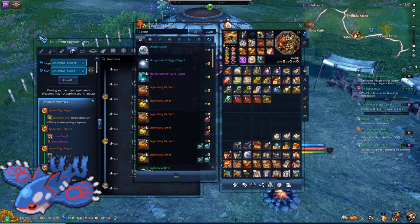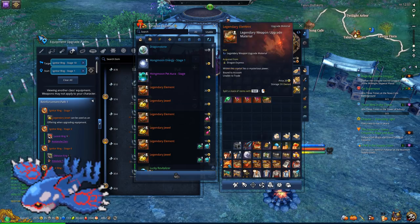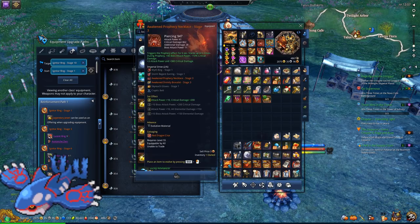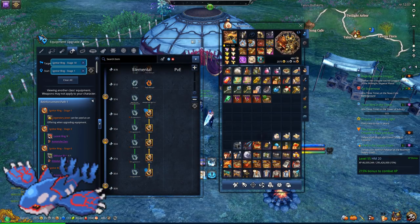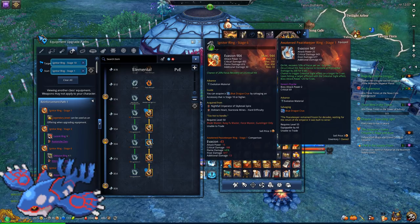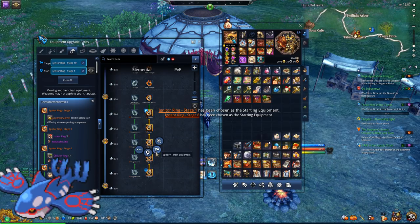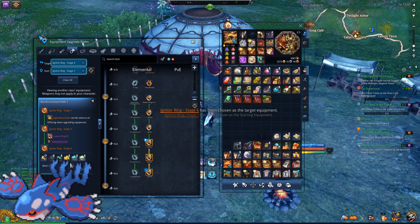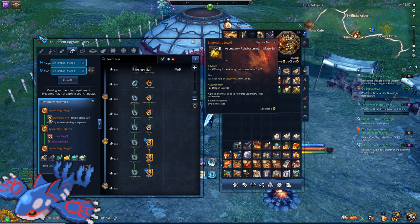If you're buying Legendary Jewels at 20 gold each, it'll cost you about 2,000 gold total. Now 2,000 gold may sound like a lot, but spend your gold very wisely. Upgrade your accessories three stages at a time — the best way is to go from stage 1 to stage 6, then jump all the way to stage 10. This way you'll mitigate some of the material costs and reduce your gold spending on jewels as well.